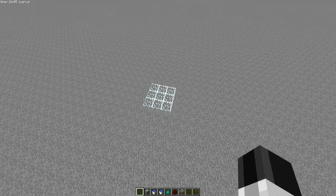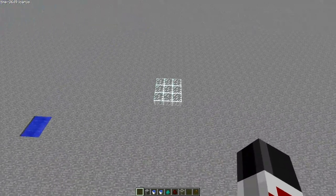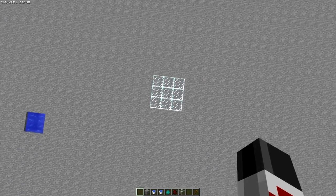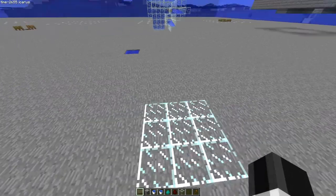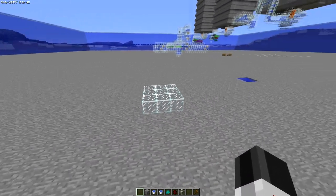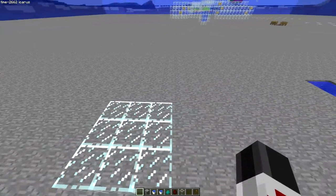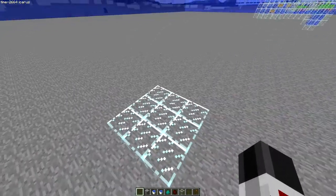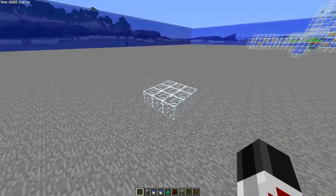You're going to want to find the center of your mob system, and this should line up perfectly with the middle of your mob tower. You want to set out a 3x3 platform, and you can make this out of whatever you want. I prefer glass because it looks cleaner, and you can see if something's broken, or watch the mobs come in and marvel at your own greatness.